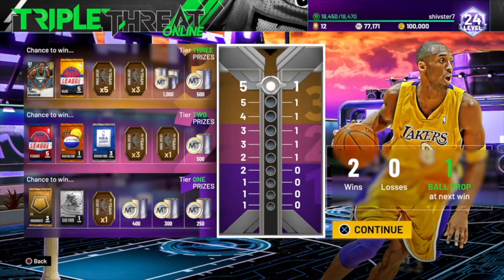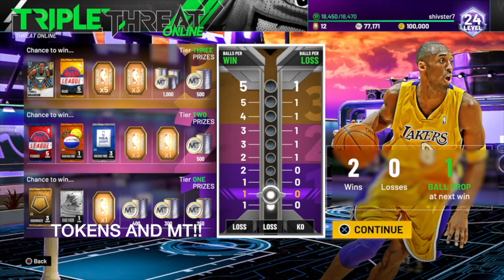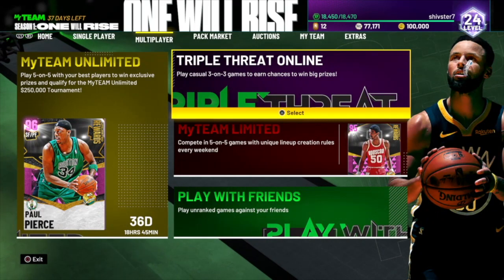The next best way is just triple threat online. I've said this last year and I'll say it every year — triple threat online is literally the best way to make MT and free tokens off each ball drop. You can see the different rewards in each tier: tier one you get one token, tier two three tokens and one token, tier three five tokens and three tokens. On tier three you also get a token wheel you can hit for some free tokens. If I were to play a whole board of triple threat online, I'd probably have enough to unlock my first Amethyst on the token market.